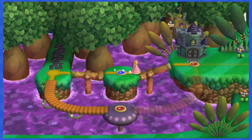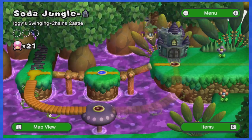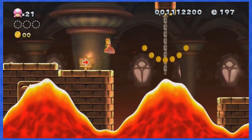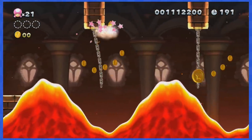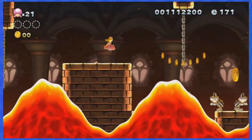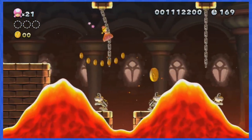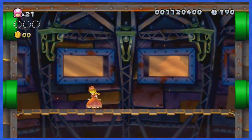But once again we were on a split path, so we can still go to the next level. World 5-Castle features tons of coins popping up from the lava as you swing from chains to chains. But if you make sure to stay near the very top of those chains, you'll be good and this level will be done in no time. Defeat Iggy and we can move on to World 6.